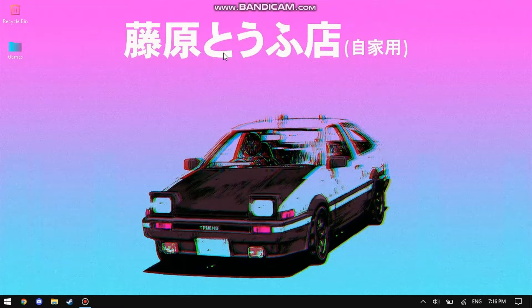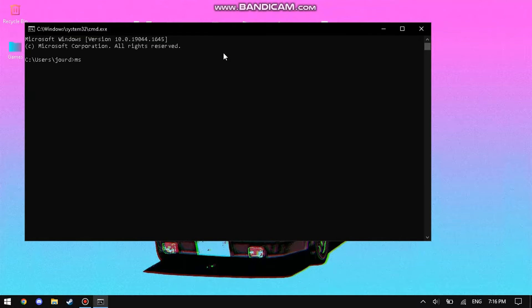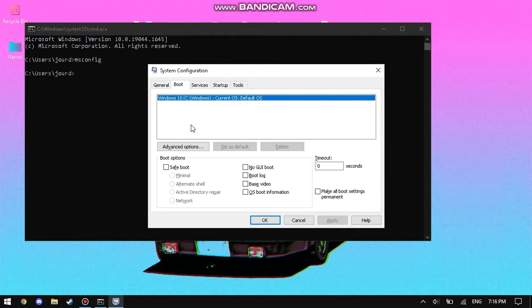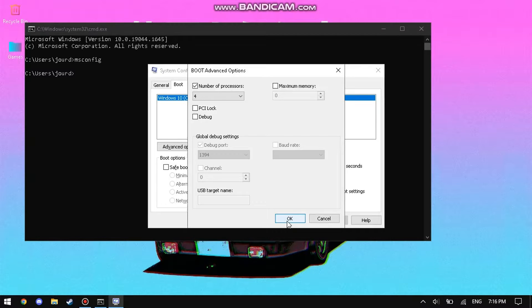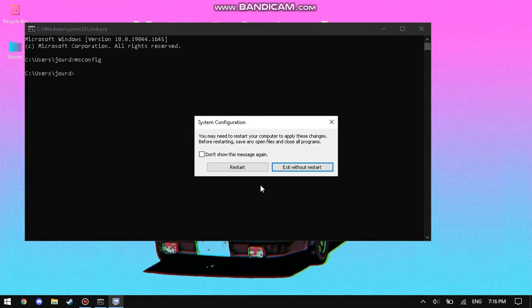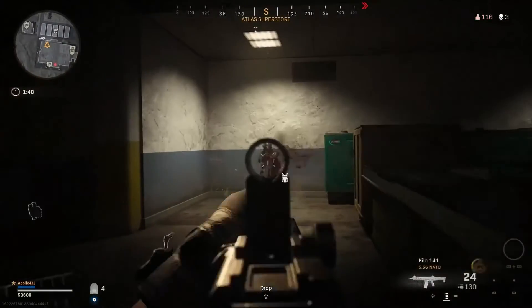First, we set the max cores of your CPU. To do this, hit the Windows key plus R on your keyboard, type 'cmd'. A black window will appear on your screen. From here, type 'msconfig' and hit Enter. Go to the Boot tab and open up the Advanced Options. Check the 'Number of Processors' box and set it to the max amount — for me I have four, but there can be more or less depending on your CPU. Simply press OK, then Apply, then OK. Now you just have to restart your computer. We are finished with step number one.